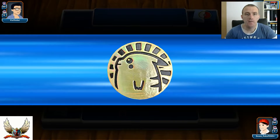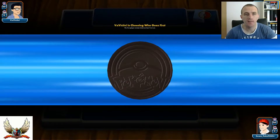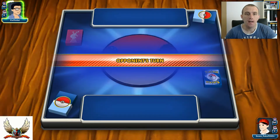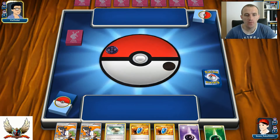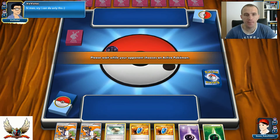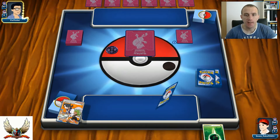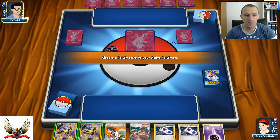Alright guys, let's do it. I'll call heads - and there's a tails, which means I'll probably start second, which might not be that bad. I really want to start with my Celebi in the active position. It might be Mega Mewtwo on the other side - I think it's Mega Mewtwo according to the sleeves.